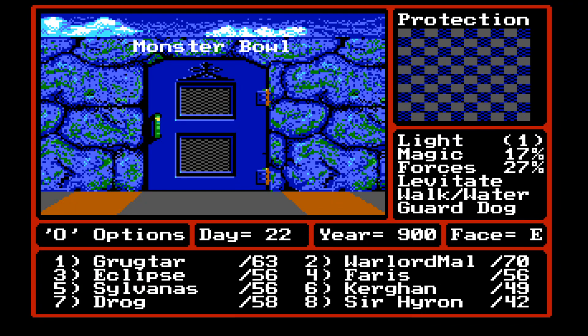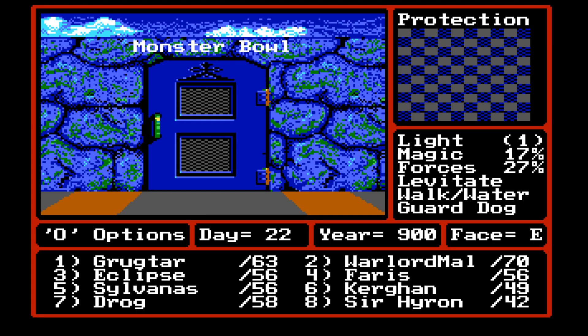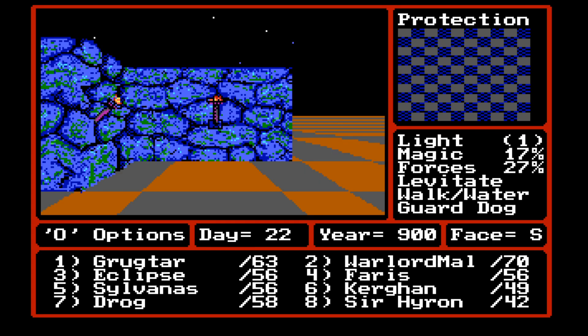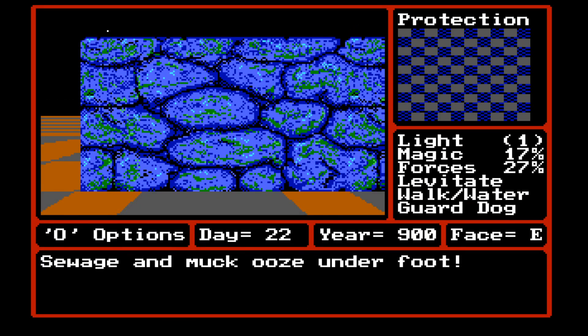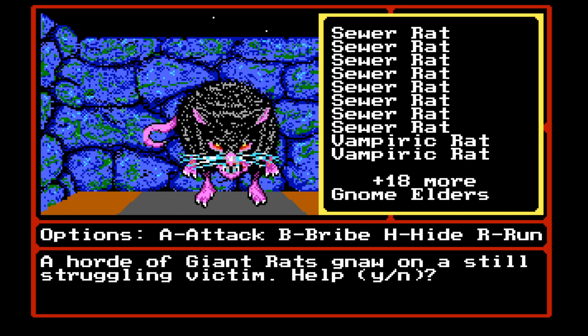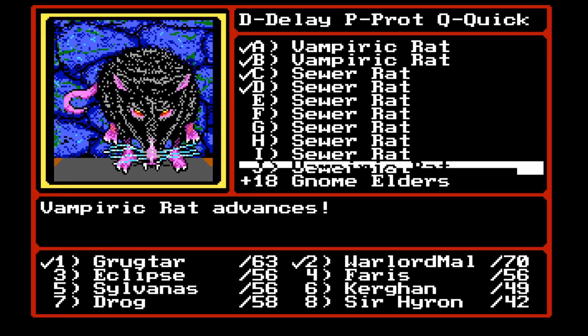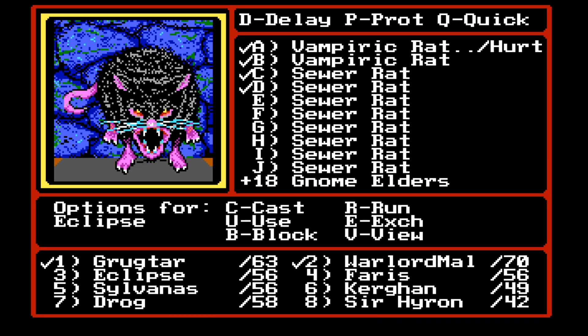There are some other encounters on the map — up in the north, east, west, and south. But I don't think we're going to do those. Let's continue on to the bottom right of the map and see what's going on there. This is the slums. Sewage and muck ooze underfoot. A horde of giant rats gnaw on a still struggling victim. Yes, absolutely — we need to help him. Let's attack. Gnome elders. The vampiric rat is kind of scary.